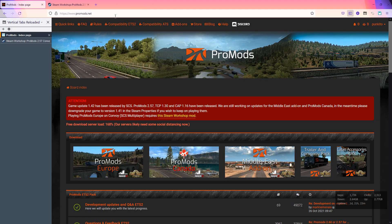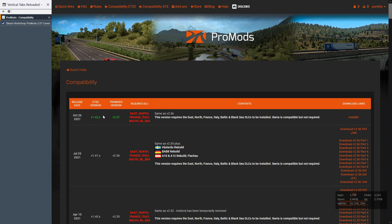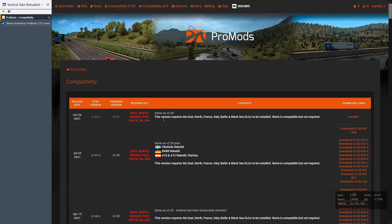To get this mod, you should go to Promotes.net and choose Login. First of all, you have to log in — you have to be registered on Promotes servers. Then go to the compatibility ETS2 section and you can see that the currently available version is 257 for 1.42. We can see the definitions here, which include all MapDLC including the excluded IV area, which is compatible but not required.